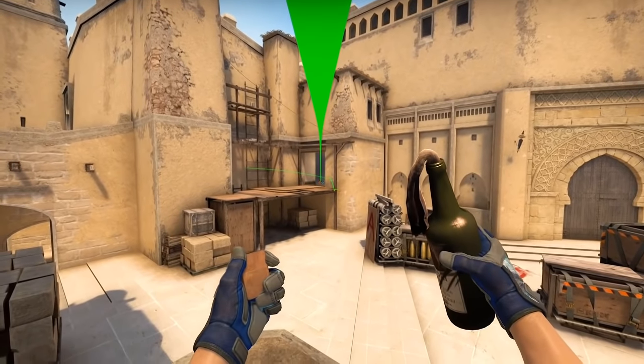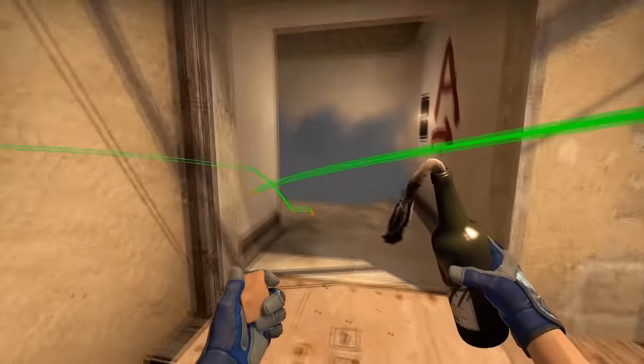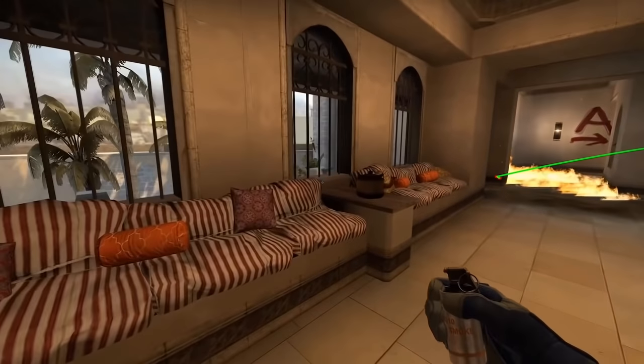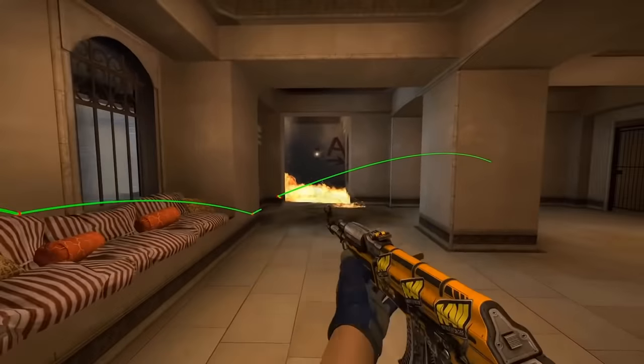Literally amazing stuff — a useful trick to know at the beginning of the round as well as for some after-plant situations. Just remember the middle window with the little stone to bounce it off from and you're more than good to go. Super general.